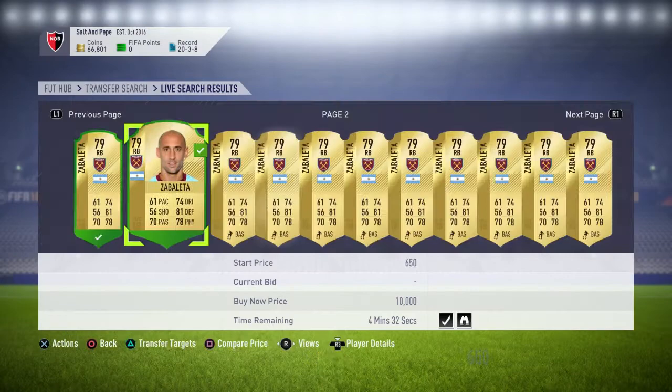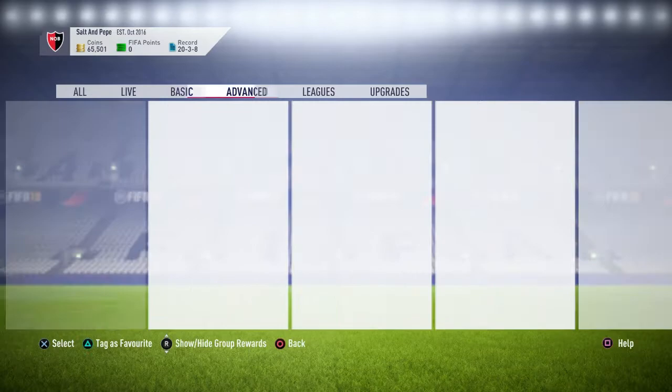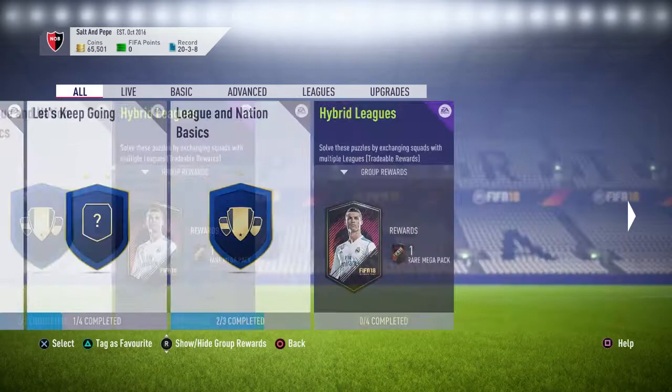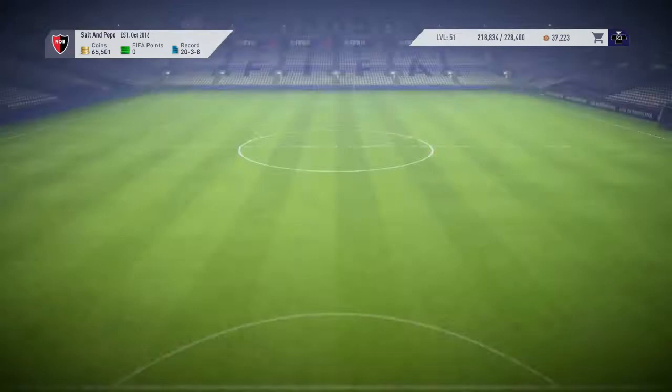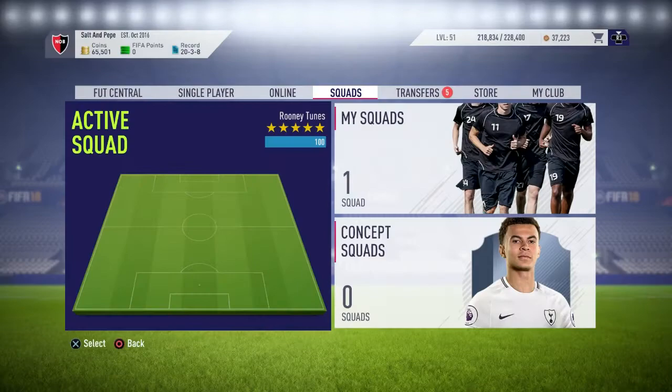I got one for 750 coins not that long ago and sold it for 1,800. Going back to SBCs — I did the kickoff one and you get like a 0.5k pack from that. From that I managed to pack Aubameyang, which got me this OP team with Gabriel Jesus and Mbappe — that's just the way to go.